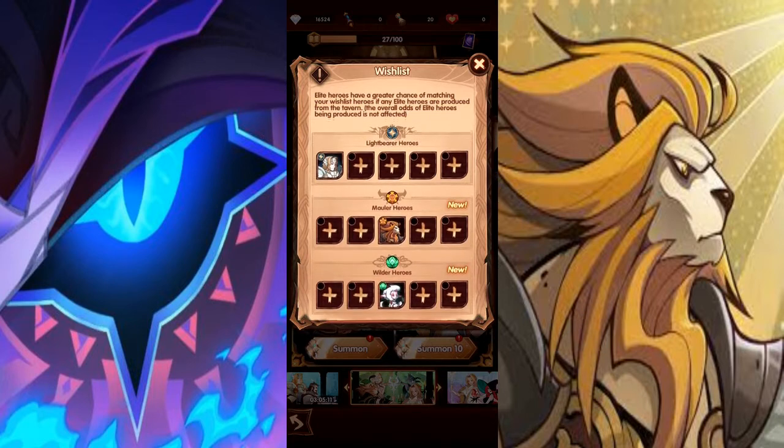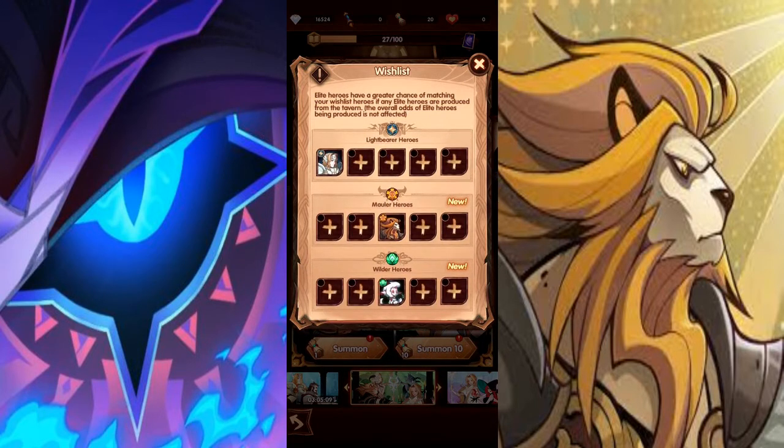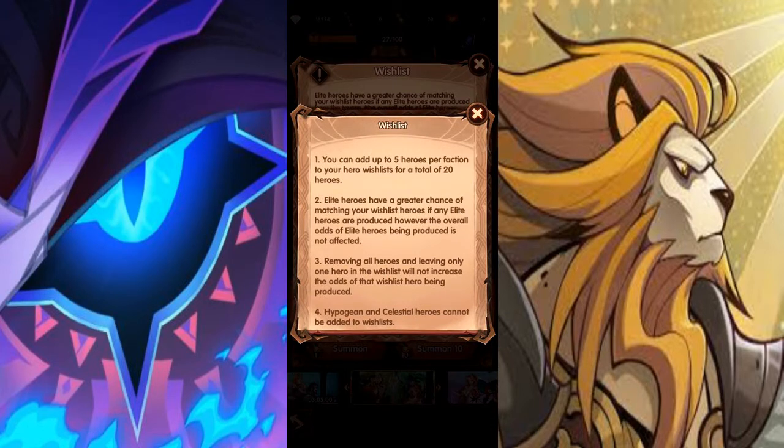I need to know if this works — if this will actually increase your wish list. It says: Elite heroes — you can hold up to 5 heroes. So it says 'up to,' and that's important. Elite heroes have a greater chance of matching your wish list heroes if any elite heroes are produced.